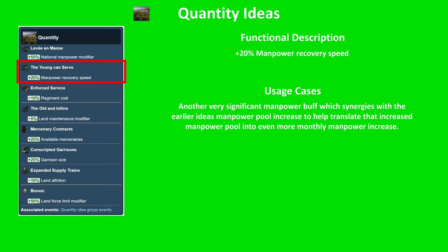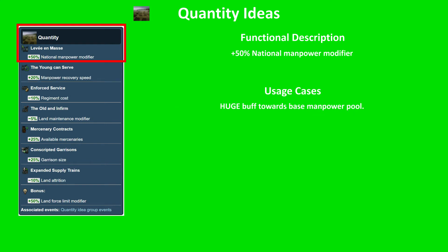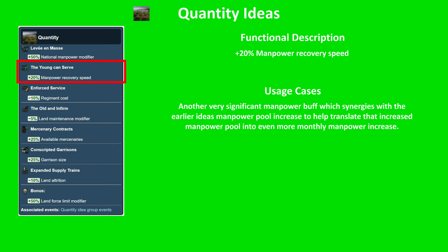Next, the unconserve: plus 20% manpower recovery speed. This is a modifier which modifies how much manpower you receive based on your manpower pool. So it combines very synergistically with the previous idea's extra manpower pool, making it another very significant buff to provide you with extra manpower.